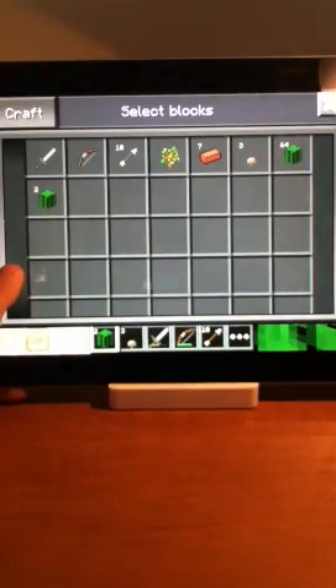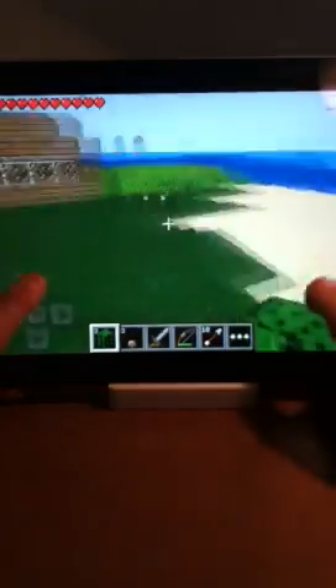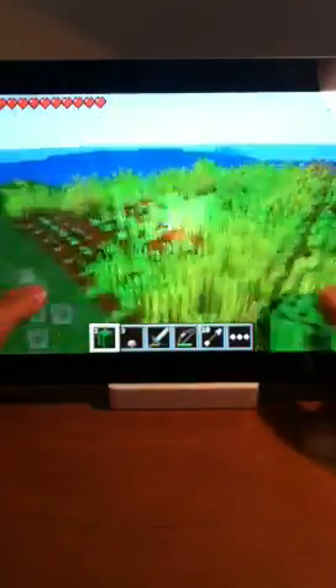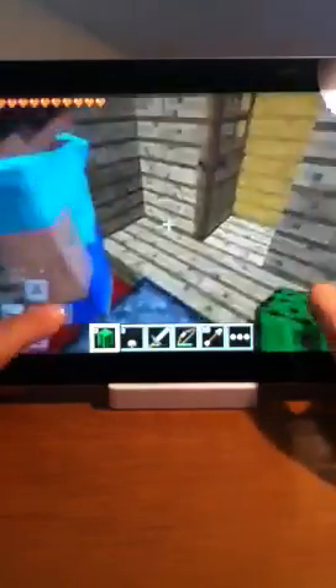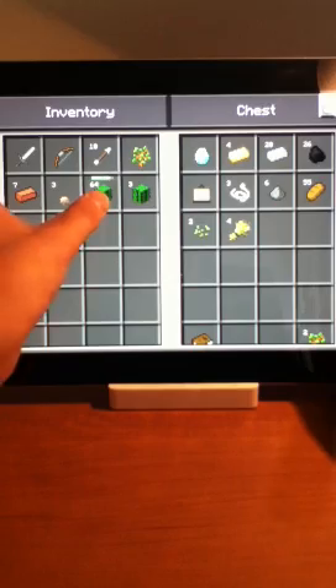Whoa, I have 67 pieces of cactus! I may have jumped on the wheat farm — it's fine, we don't need it anymore. We have enough bread for a lifetime. It's getting dark so we can sleep. Look how much cactus I got! Wow, I didn't know that was that much cactus. Okay, let's sleep.